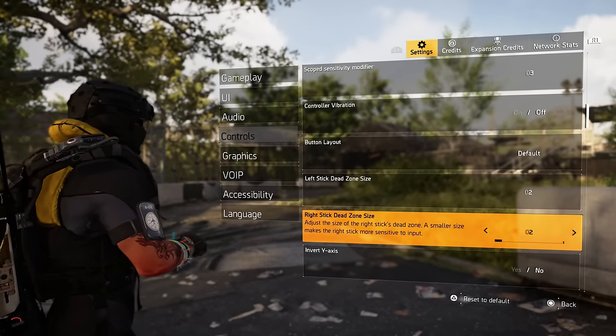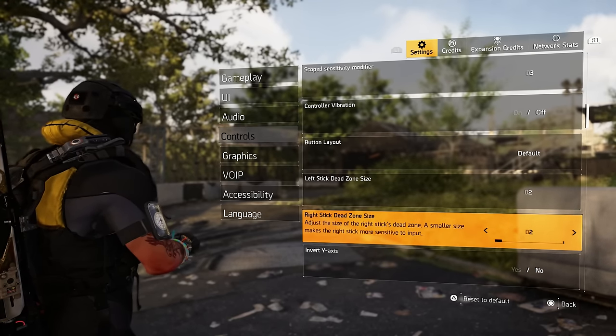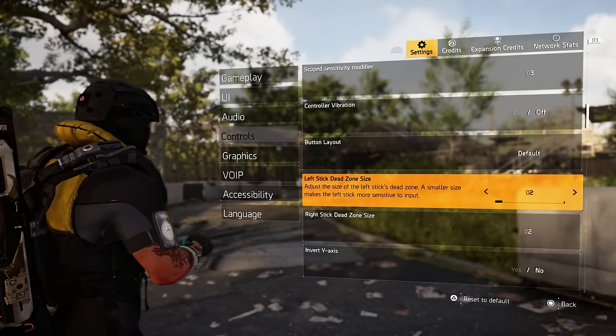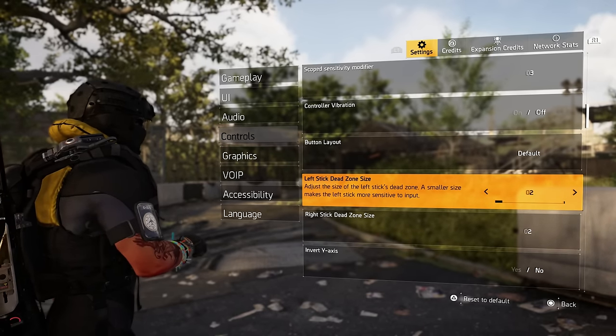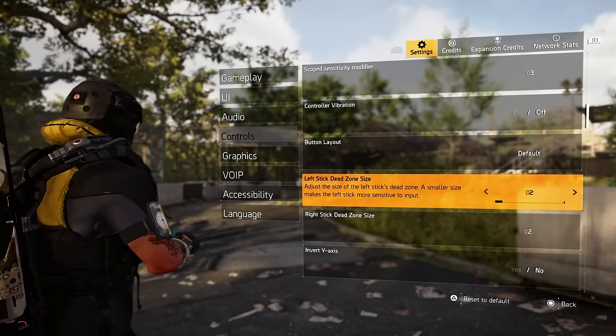If you enjoy that function where you're firing a weapon and can feel the rumble, then you want to have that on. The button layout — mine is on default, but that's personal preference. Left stick dead zone — I think this is default at 2. Some people say put it on zero, but I've never had an issue leaving it at the default dead zone. If you have a PlayStation Edge controller, you can adjust the dead zone in there and never have an issue.